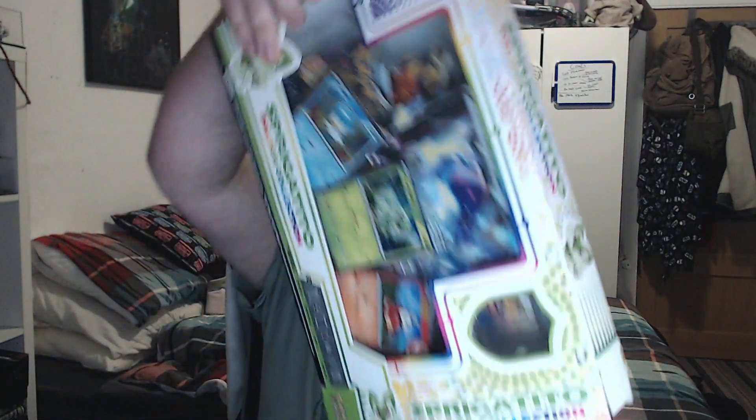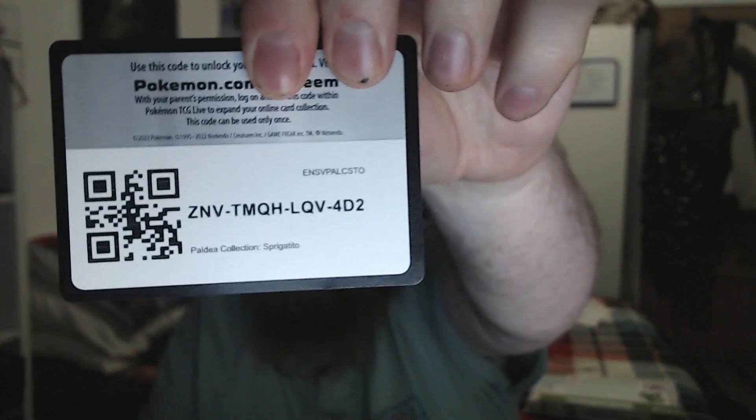So let's open it up! Before I open it up, make sure you leave a like. Let's open it up — pop the seal, pop this bit open, take the cards out, see what cards are inside. I'll just read the code card — focus — then pause it to show the other cards.